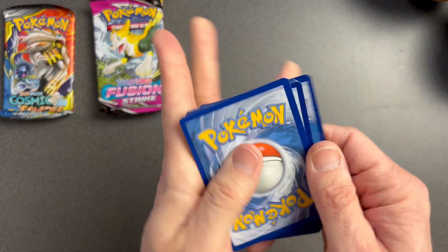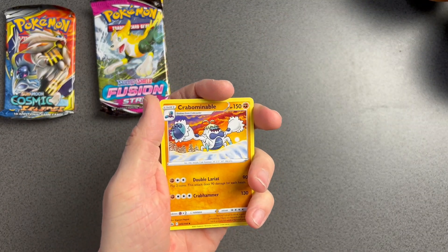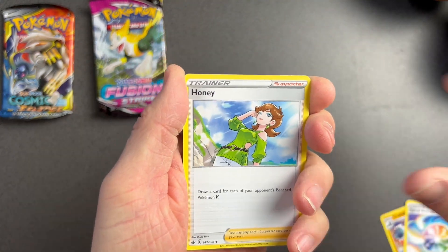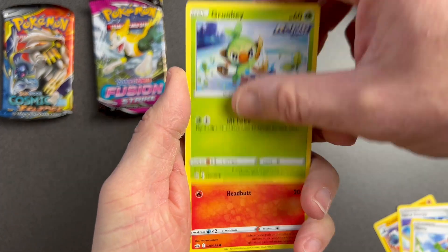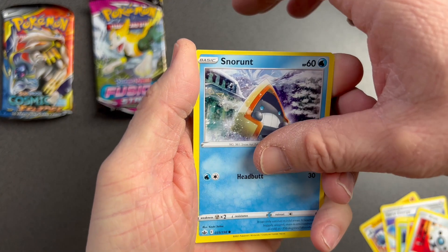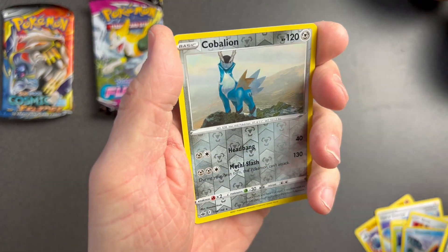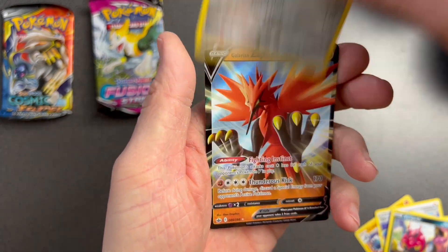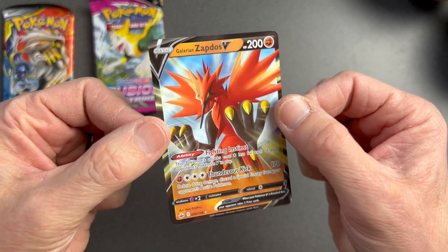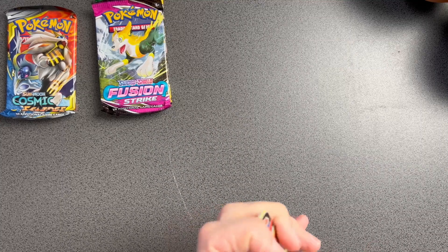We've got a chance — wish me luck! Electric Energy, Crabominable, Buizel, Spiral Energy, Honedge, Scorbunny, Arrokuda, Snorunt, Venipede, reverse holo Keldeo, and — Galarian Zapdos V! We've got a hit! That is good. I can slip that straight into the folder with all the other ones.